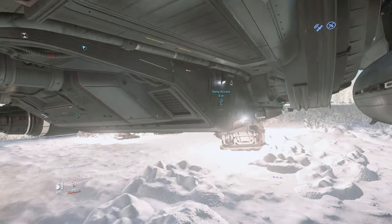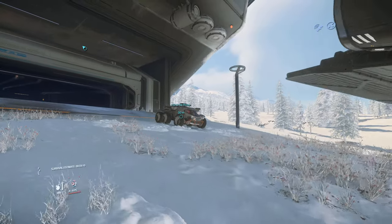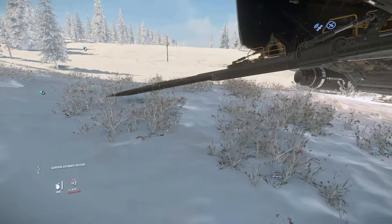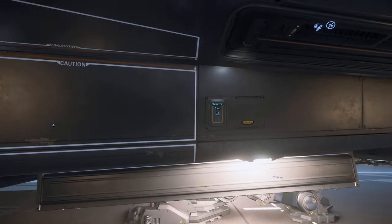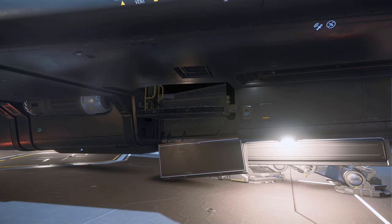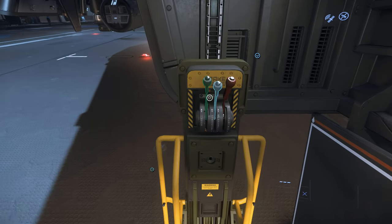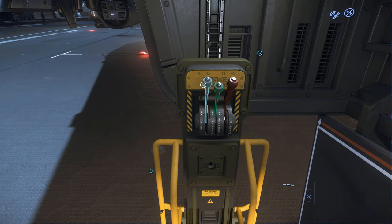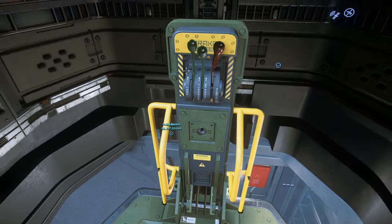From the exterior, there are two ways to get into the ship. One of them is through the back ramp at the rear, just like you would get into a Cutlass Black, but fortunately the Corsair also has a crew elevator halfway down the ship on the right side. This is the same elevator that lets you access the roof of the ship for repairs, but for now it gets us inside the ship, dumping us out into the crew quarters.